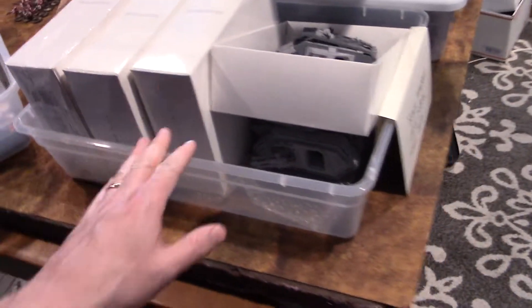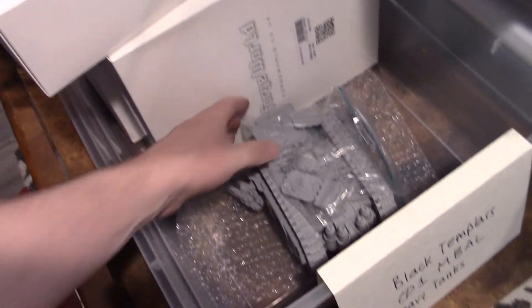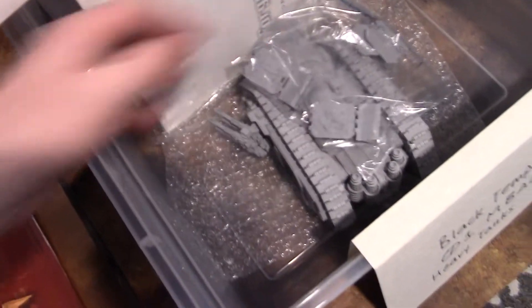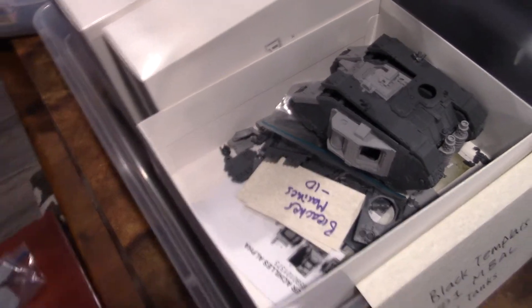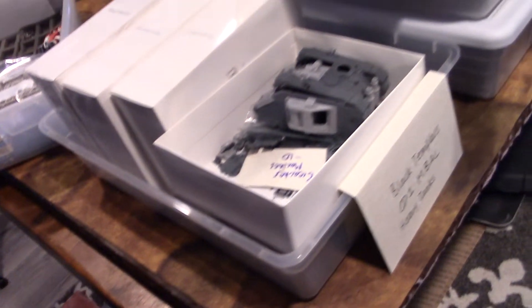In other news, we have this enormous Black Templars army, and you are gonna love seeing this getting painted. We have so much done on it and so much left to do. There's an assembled tank, it's probably around six thousand points and includes a Thunderhawk — so maybe like eight thousand points. This army is just stupidly awesome.